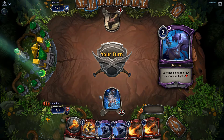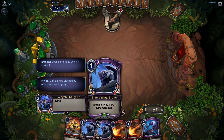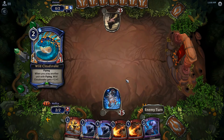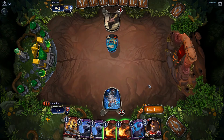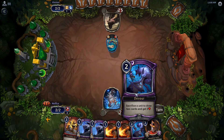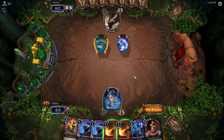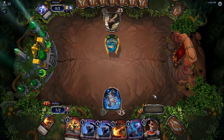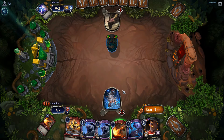Next turn we don't have anything. My mulligan isn't great — if I had Shadow I'd have been able to get the influence out and played my cards. We could technically clear it but we're not going to. See what I'm talking about — I need Shadow. If I had Shadow I'd get these guys out and sacrifice to get card draw. I should have killed that right away.